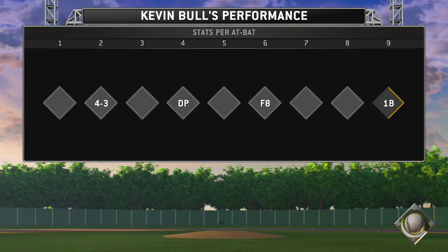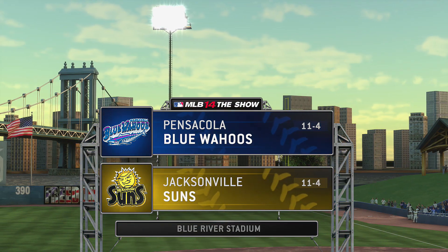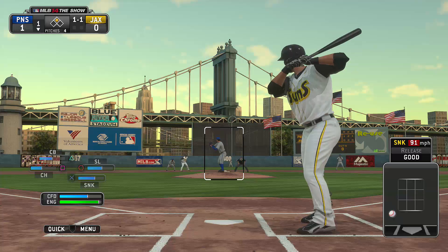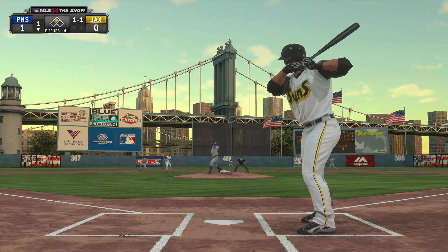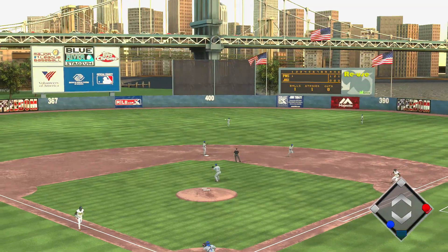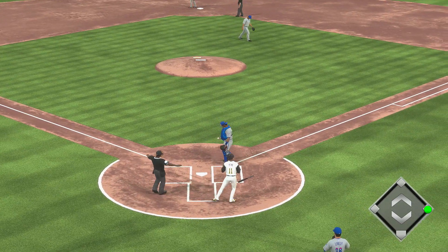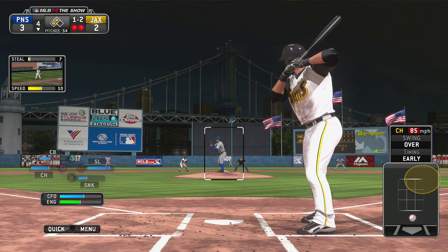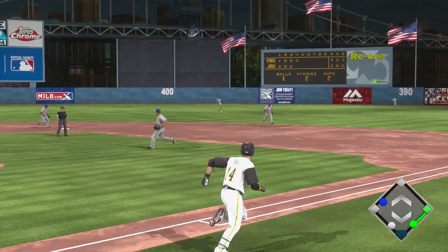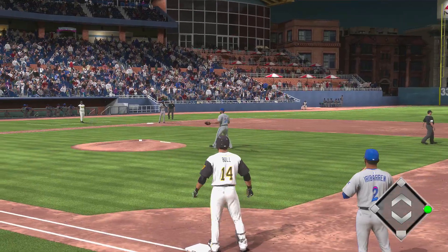Obviously on a 3-0 count, more than likely they're going to throw one right down the middle. But as a good base hitter, especially if you're in the top part of the lineup, you should never swing at a 3-0 pitch unless you're somebody like Miguel Cabrera. A lot of times the pitcher will throw it over the middle, but there are also times where they don't. There's not a worse feeling than being up 3-0 and hitting into a ground ball double play. Take your time on 3-0 pitches — let one go by, because even then you're still up 3-1 and he still has to throw you over the plate.